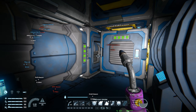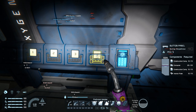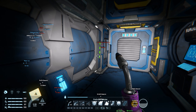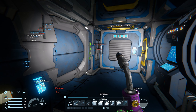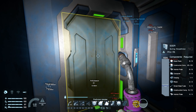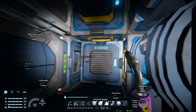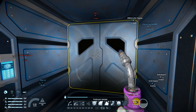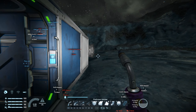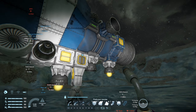Hey there guys and welcome back to Space Engineers. Still having problems with this vent — it just refuses to depressurize for some reason. I don't understand what's going on. It works fine in there, the one in there depressurizes no problem, but this one seems to fail. So every time I open this door, oxygen fires out. Bizarre.